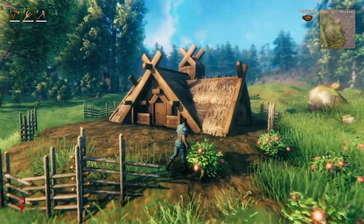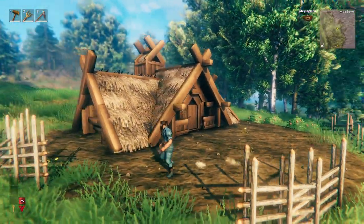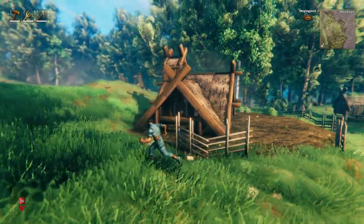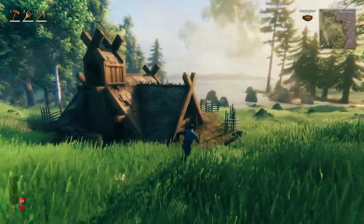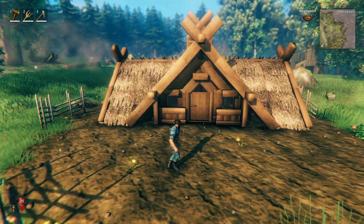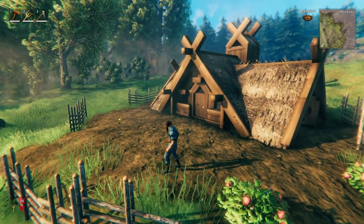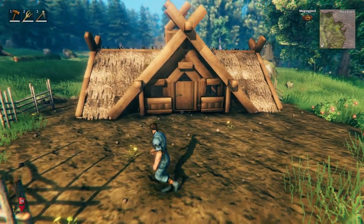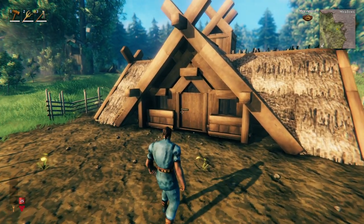All right, cool. So yeah, 300 wood — nothing groundbreaking, but I think it's a clean design. Definitely a traditional A-frame look, which is nice. And again, 300 wood — I think that's super viable for anyone who's just starting out; you should be able to gather that pretty easily. So what I'm going to do now is just go ahead and decorate this, just kind of see what the full potential is of this design and try to make it nice and cozy. Again, this won't factor into our 300 wood budget — this is just kind of for fun. So I'll just do that offline real quick and then we'll come back and take a look at the final build.